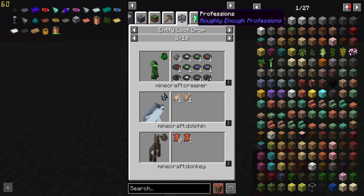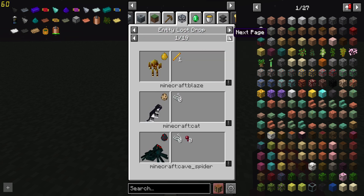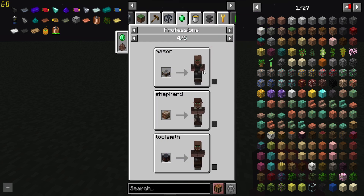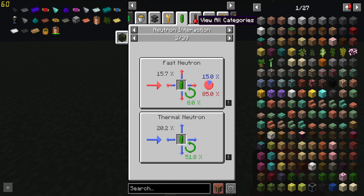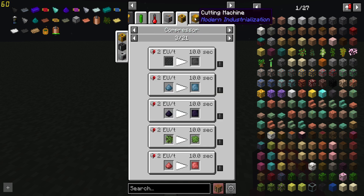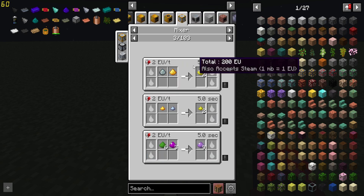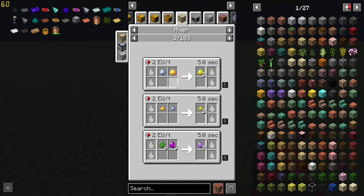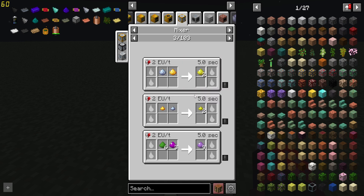Grass block also requires Silk Touch. It'll show you entity loot drops as well, which is extremely helpful. It can show you professions — so how you get a mason villager you use a stonecutter, and shepherd you use a loom. It'll also show you if you have mods installed that let you use fluid as fuel. There's all these different things it can be useful for, especially when integrating other mods into a mod pack — you don't want to have to go through the hassle of googling all the different crafting recipes or processes for each and every item.